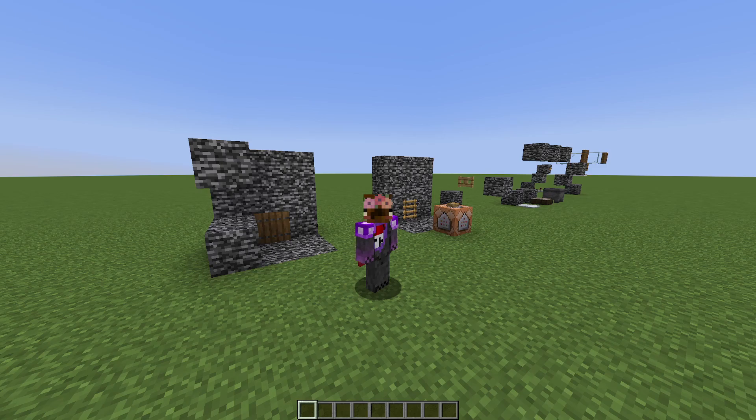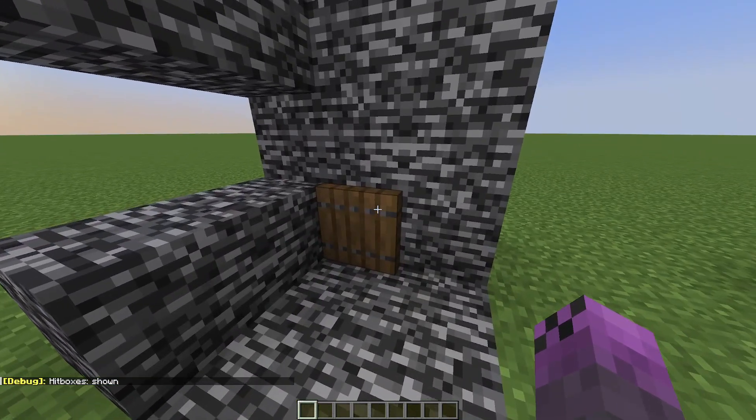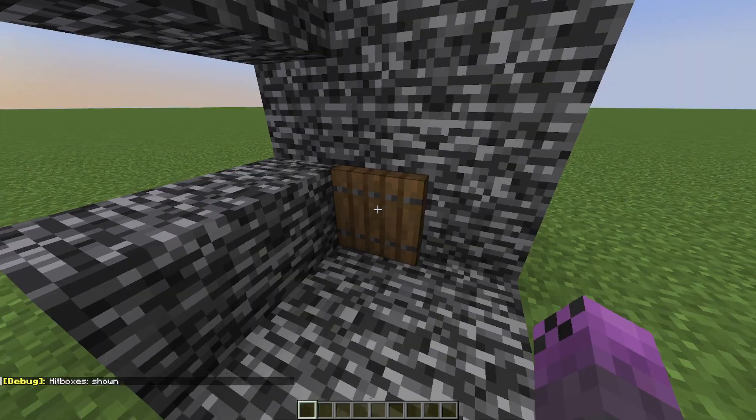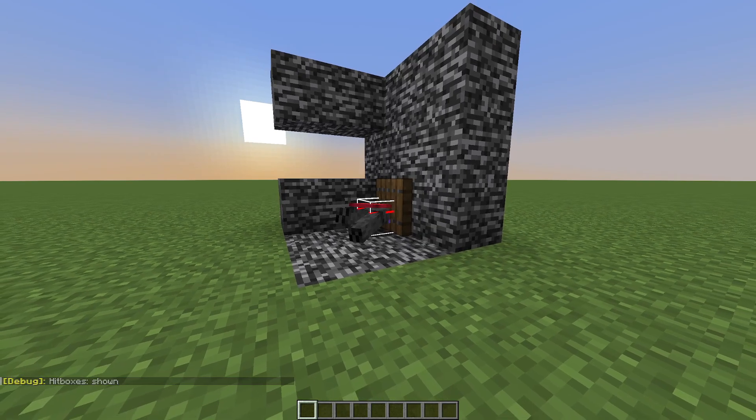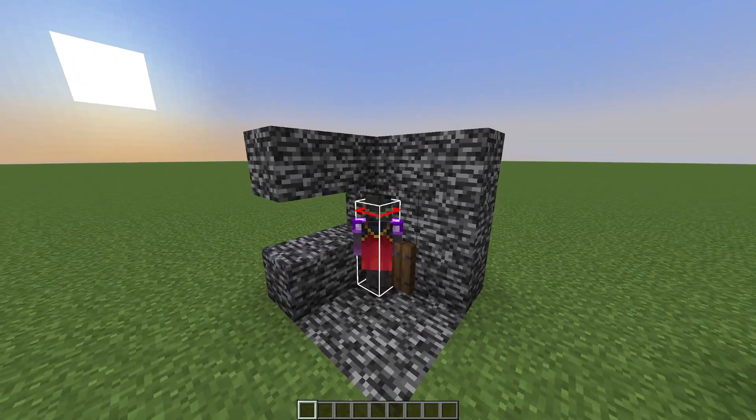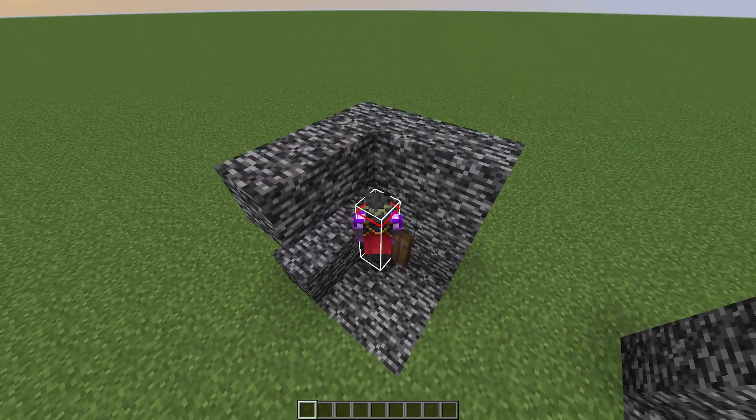In this video I'll be explaining how you can use client-server desync to change your hitbox without leaving blocks. First, here we have a simple setup with a hole in the wall and a trapdoor. If you go inside the trapdoor and move towards the hole while you jump, you change into standing position without leaving the trapdoor.